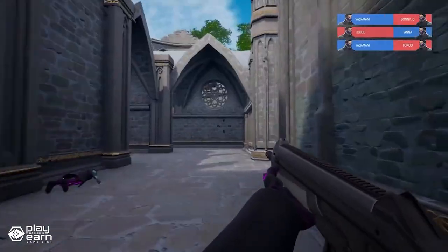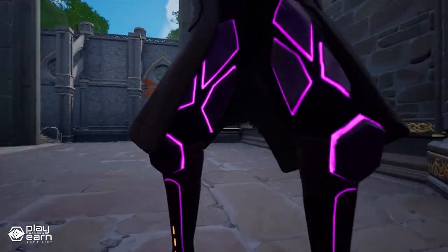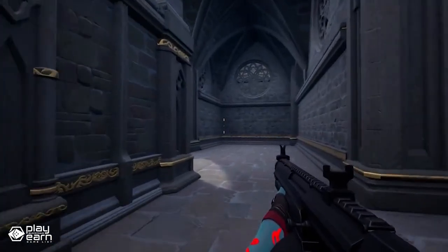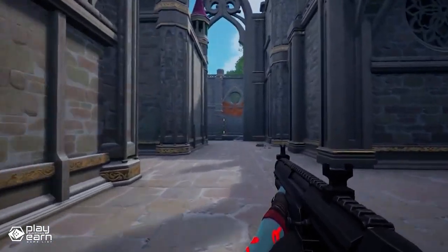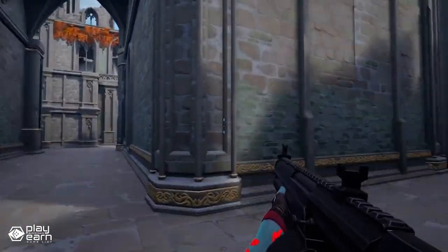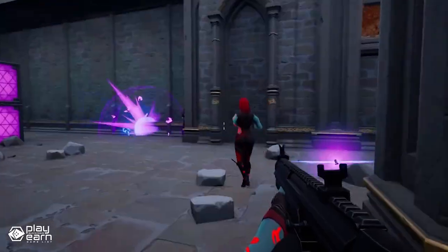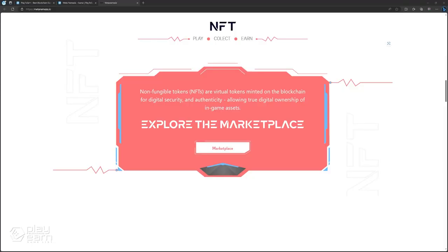You can also customize your weapons and gear with skins and attachments that you can buy or earn in the game. In Open World mode, you can explore a vast and beautiful world divided into several sections. You can team up with friends or go solo and fight against intelligent enemies and guardians that guard the secrets of the world. You can collect resources, craft items, and trade or sell them on the secondary marketplace.